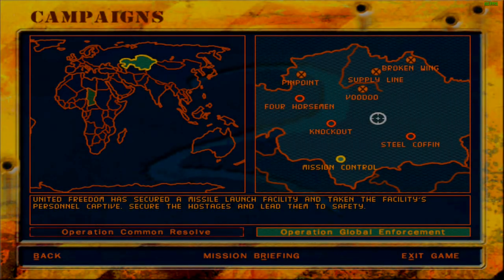Greetings fellow things, welcome back to Delta Force 2. We are continuing with Operation Global Enforcement. Now we have four missions to choose from, and this is like the hidden bonus mission — it doesn't really affect the plot of the game as much. The rest of the three missions are important to the plot, and going through the summaries of all three missions, high command — that is me — has decided that Mission Control is probably the most important.